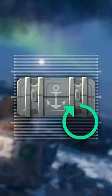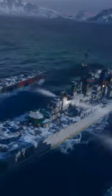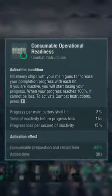Now it's time to talk about the highlight of the Pan-American cruisers: combat instructions. You've heard it right. Pan-American cruisers of Tier 6 and higher are the first ships other than super ships to possess this game feature. Their combat instructions are titled consumable operational readiness.